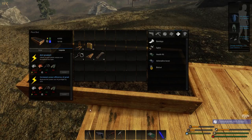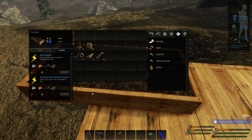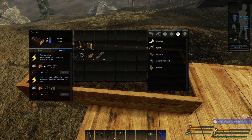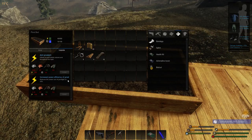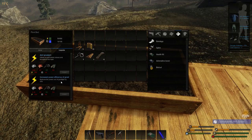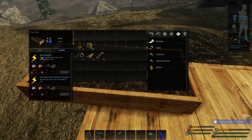I wonder if I can build a wall over it. Decisions, decisions. Anyway, it needs iron and copper — that's not bad, quite easy to get. 'Increased power efficiency of grow light — reduces the power cost of grow light by 25%.' So you need that as well otherwise the grow light will be sucking all the power out of our base.